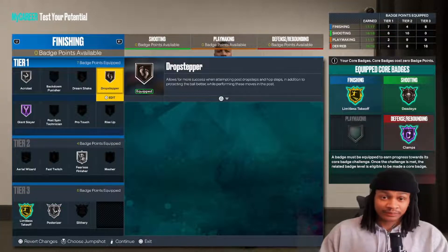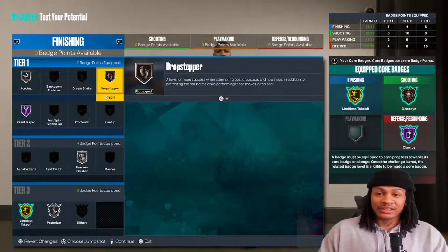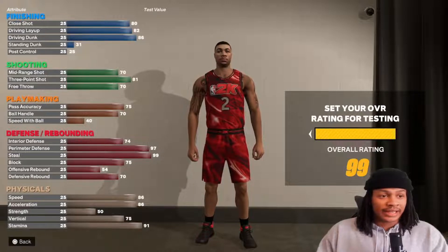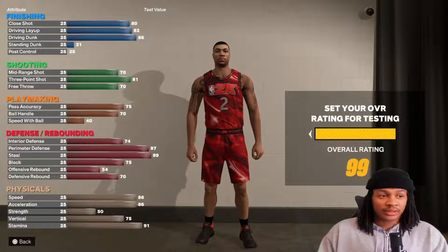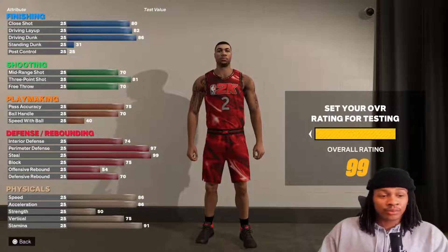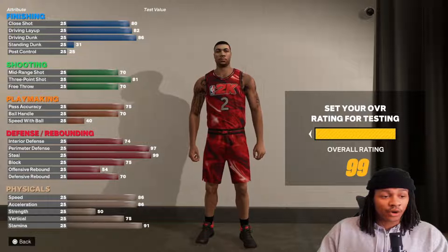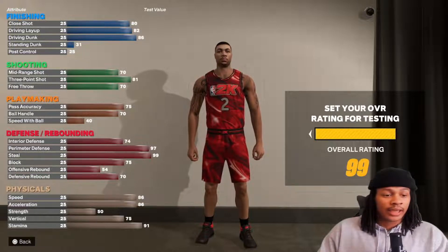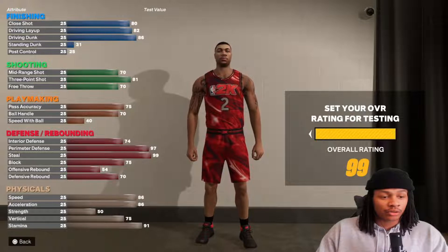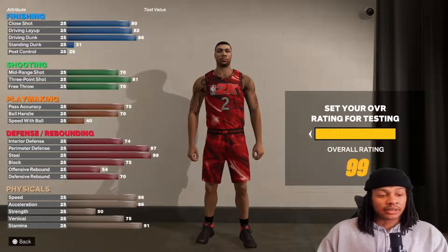The build's primary purpose is to guard the ball handler, make plays, cause havoc, and be a nuisance on the court. To recap the full stats: 80 close shot, 82 driving layup, 86 driving dunk, 70 mid-range, 81 three-point, 70 free throw, 75 pass accuracy, 70 ball handle, 40 speed with ball, 74 interior defense, 97 perimeter defense, 99 steals, 75 block, 54 offensive rebound, 70 defensive rebound, 86 speed and acceleration which is really 90 with the plus four, 50 strength, 75 vertical, and 91 stamina.